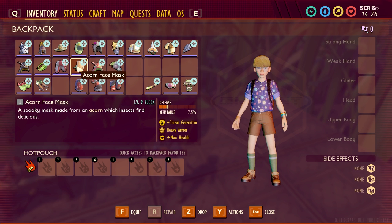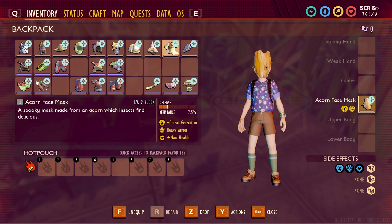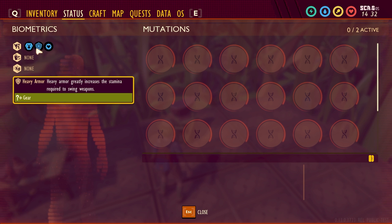Next we have the Acorn Face Mask. This one has plus threat generation, heavy armor, and the sleek upgrade adds plus max health. Plus threat generation increases enemies' desire to attack you, which is definitely not ideal, but plus max health gives you more max health, which is really good.